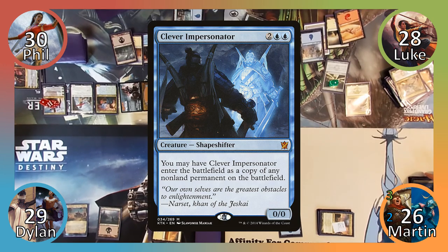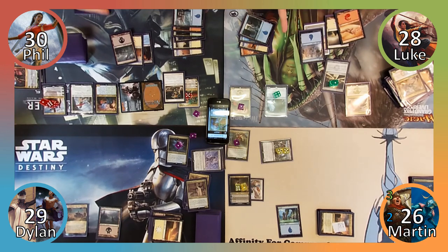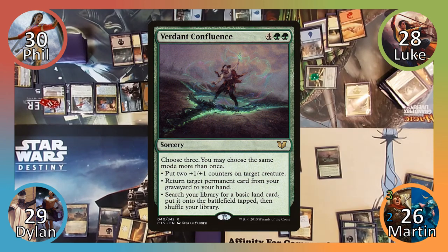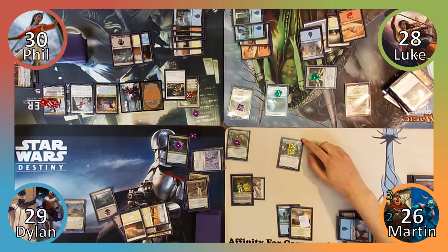Luke casts Clever Impersonator, having him enter as a copy of Urza, because one near-omnipotent planeswalker is clearly not enough for one game. Luke uses his minus one ability, gaining an emblem saying: whenever a creature with power four or greater enters the battlefield under your control, draw a card. Pity he is playing a spell slinger deck. Luke then puts a charge counter on his cannon and passes. I play a Forest and then cast Verdant Confluence. I return Kokusho the Evening Star and Biogenic Ooze to my hand, and search my library for an Island before putting it into play tapped. Moving to combat, I attack Dylan with Krav.